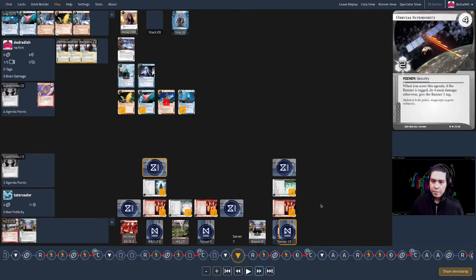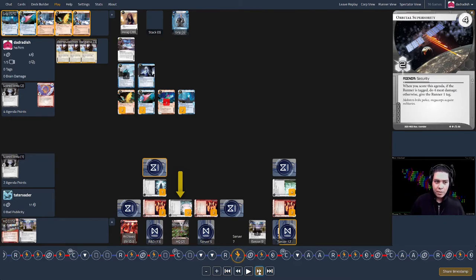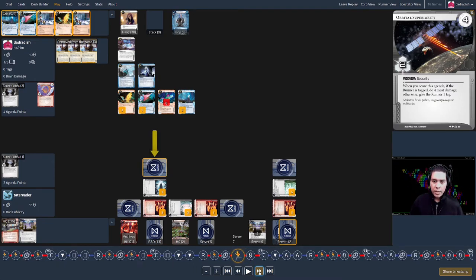Corp turn twenty-one: they draw into Whitespace, draw again, finally find an agenda. They ice up RnD, knowing that's how this game ends, and install the Orbital Superiority. It's safer there than in HQ. My turn twenty-one: since HQ runs are net positive, I run HQ, look at two cards — Regolith Mining License, Hansei Review, cards I've probably seen before. Take Shaver credits and run RnD.